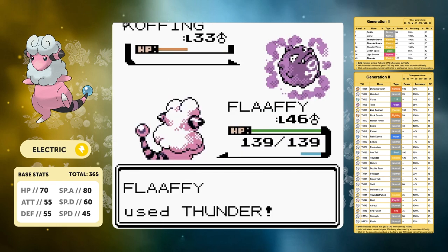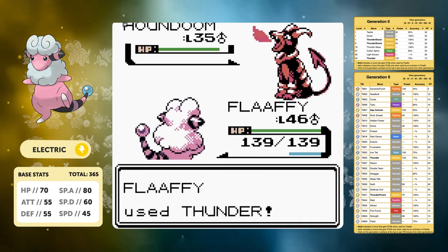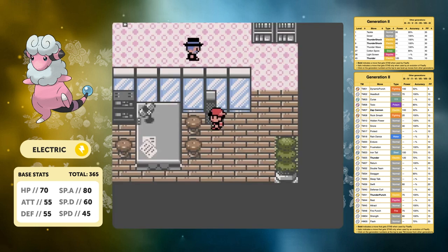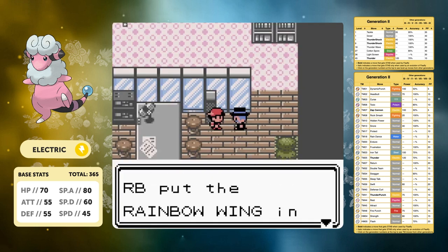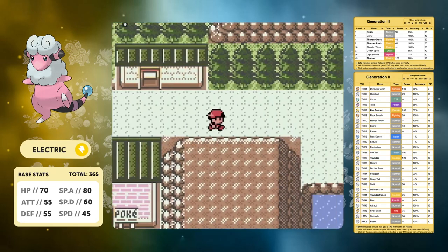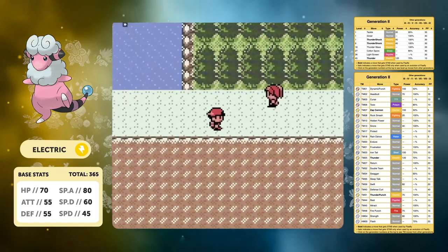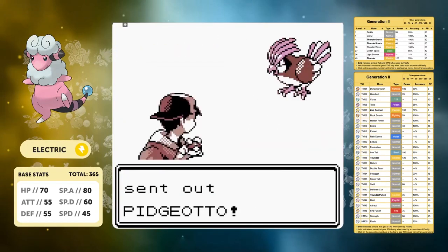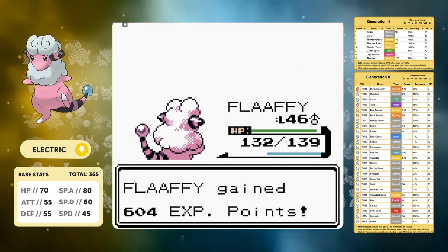Going up to the top of the Radio Tower again we go against Archer. We've now learned Thunder on our moveset and removed Thunder Punch - yes it's less accurate, but with the STAB bonus on 120 power I think it's worth the trade-off. Completing the Rocket side quest we move on to the Icy Path where a Bird Keeper tries to take on our electric sheep.